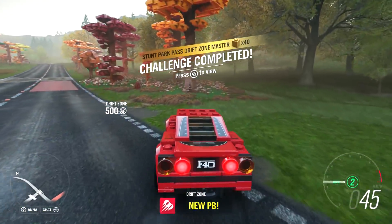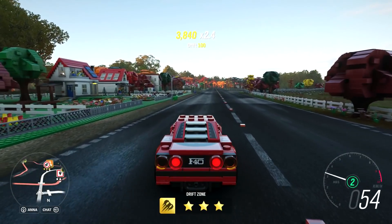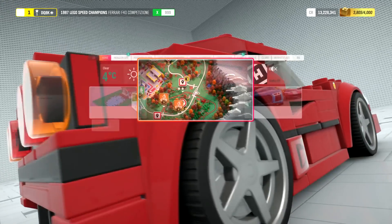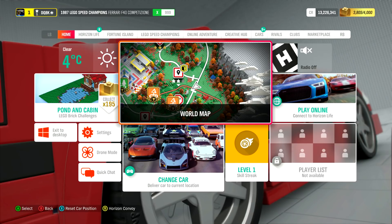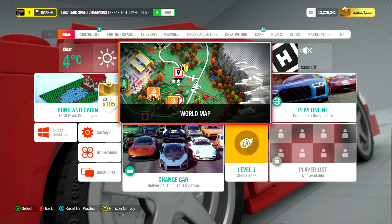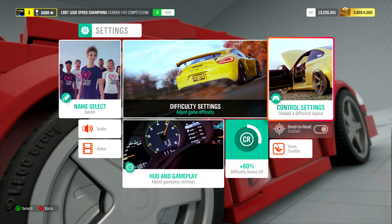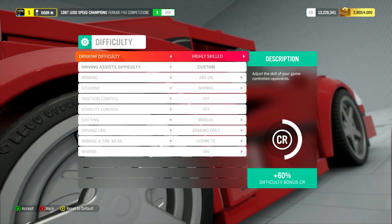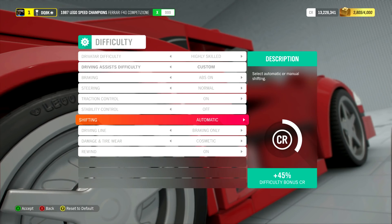Alright, we got an extra one — another one of these bad boys. Let's see if we can get it. It's one star, but we're almost there. We need just under 200 for this one. Some of these don't take long. Let's go to settings again and set things back to the cruise version — traction and auto, just for the time being.